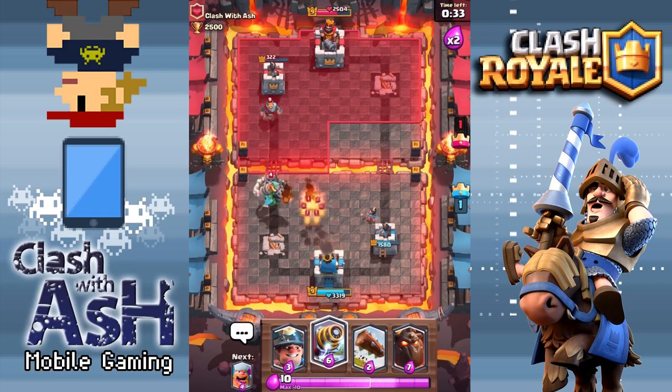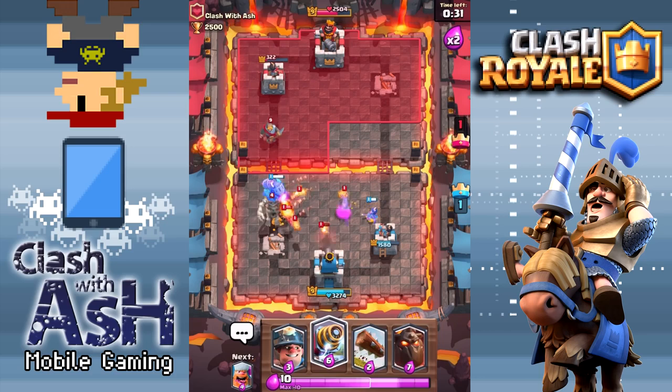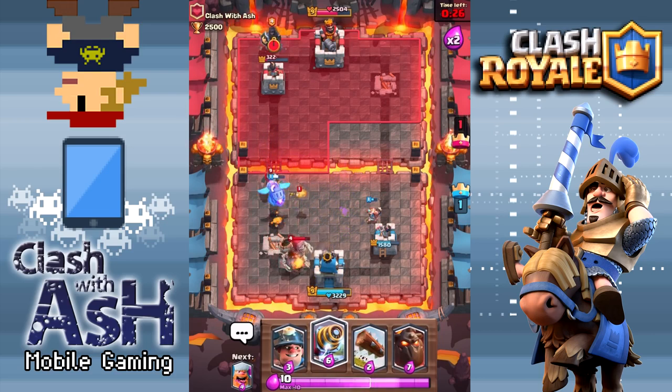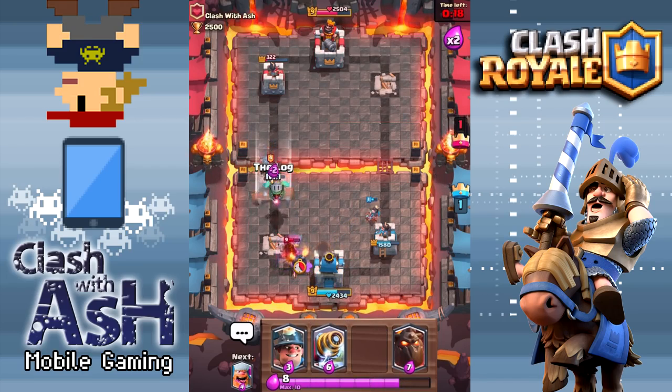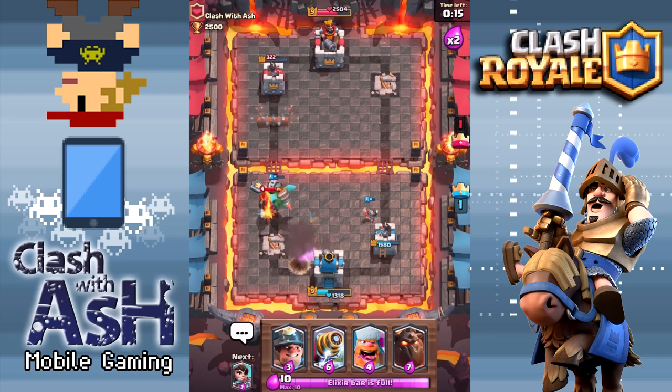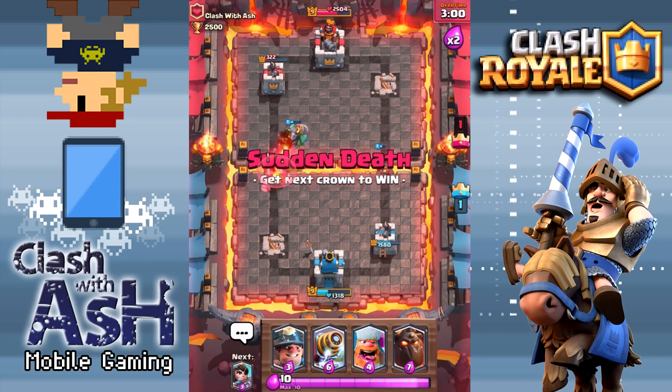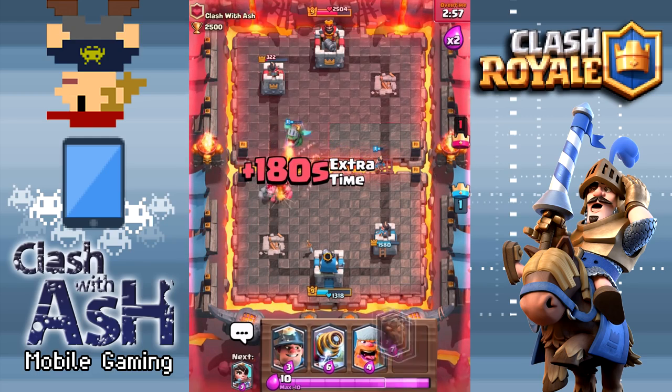We're starting to see a lot of these Lava Hound decks, especially with the Mega Minion. Because on one side of the equation, you have the Inferno Dragon, who's going to be so powerful behind a Lava Hound, only costing 4 elixir. So for 11 elixir, you can get a Lava Hound and an Inferno Dragon on the board. Then bump it up to 14, you have a Mega Minion — that's gonna be very, very hard to stop. You can get a Sparky and an Inferno Dragon for 10 elixir too. It really opens up the door for so many lethal combinations, mainly because of how cheap it is.